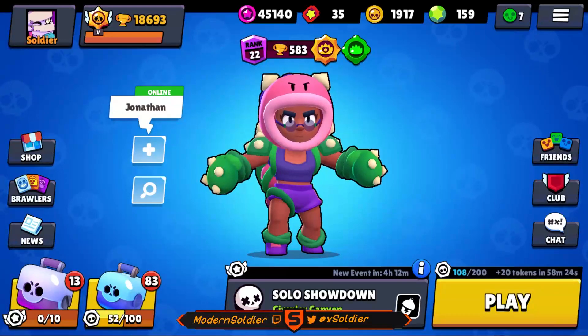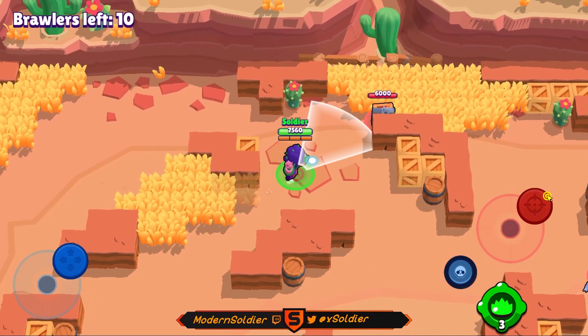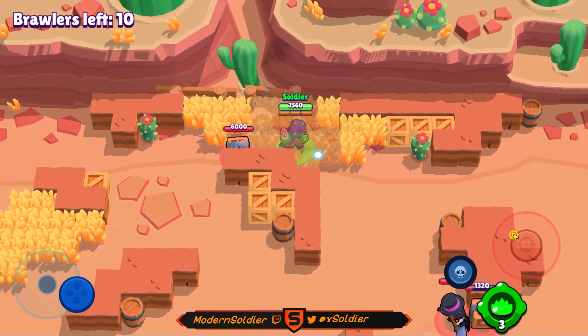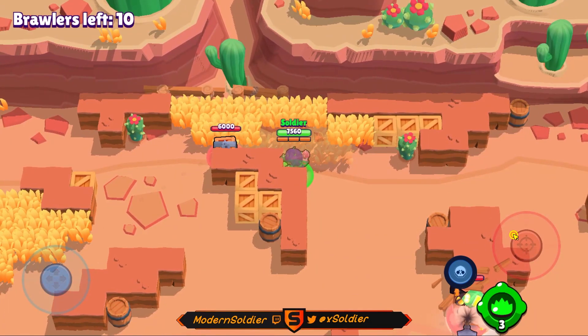One of the easiest and most effective ways of taking someone out in Showdown is by using an item of value as bait. Although despite it being a very simple idea, there are actually a lot of ways that it can go wrong. That's why I'm here today — to cover the various mistakes that lots of people make when trying to bait in Solo Showdown, and how to do it effectively so you don't fall into the same trap.